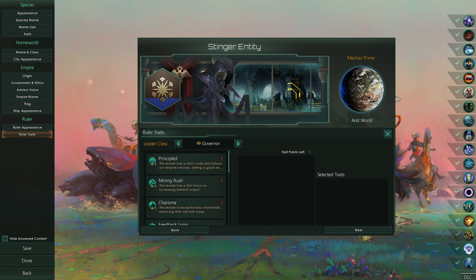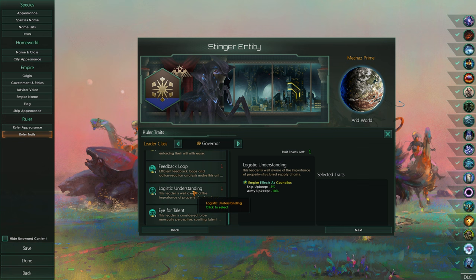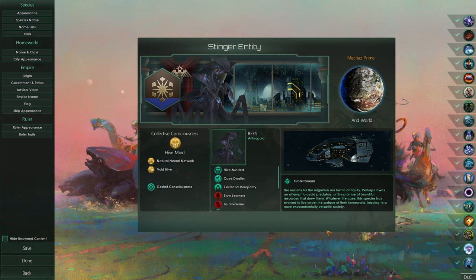Unspent trait points - ruler traits. We haven't interacted with this system yet. So we could be principled for plus stability, minerals from jobs, edicts fund, stability and amenities, ship upkeep and army upkeep - that's kind of nice. Let's save that.